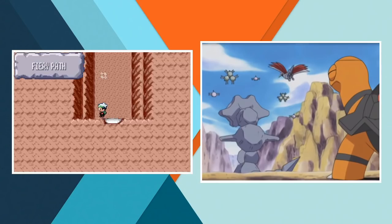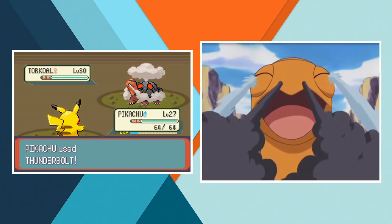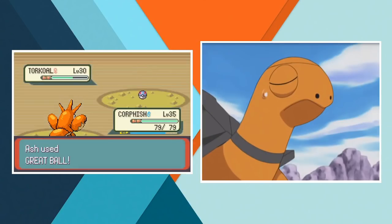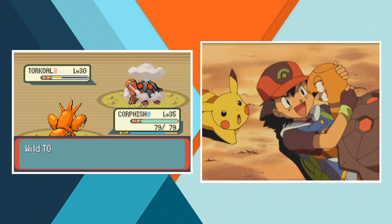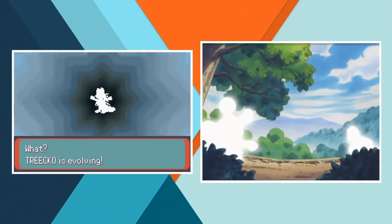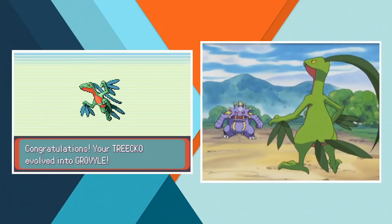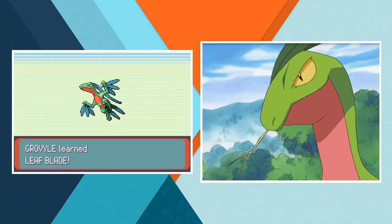With Flannery beaten it's time to leave Lavaridge, and Ash catches his Torkoal in the Valley of Steel — the closest approximation in this game is the Fiery Path. We're catching Torkoal at level 30. In its debut episode Torkoal uses Flamethrower which it learns at level 30, and shortly after it learns Iron Defense which Torkoal learns at level 33, so low 30 seems about right. On the way back to Petalburg, Treecko gets in a battle with Loudred and finally evolves. We know this happens at level 29 because upon evolving it learns Leaf Blade, and that's the level Grovyle learns Leaf Blade.